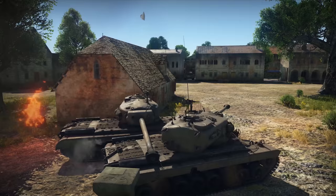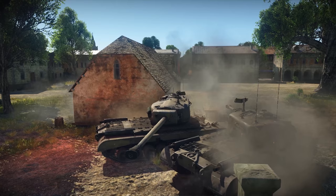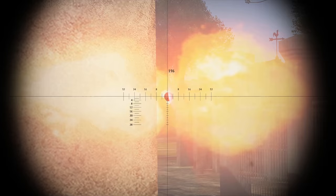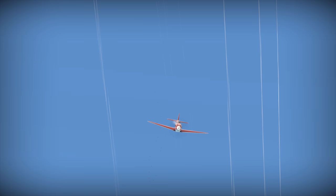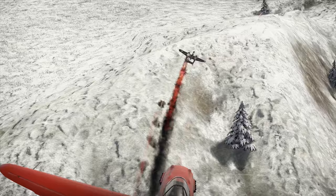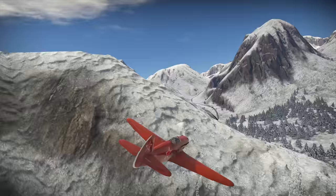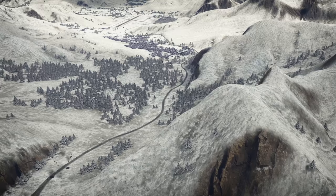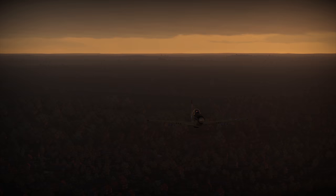Then there are two Destruction Wagers — for 5 and 10 enemies. The first has only three stages, and it's really not that hard to destroy five vehicles in any mode. In RB and SB there's a modifier: one frag equals two. The Destroy 10 Units wager is a bit harder — we don't recommend doing it in Air RBs. Test your luck in Arcades and Tank RB. It's not easy to kill 10 enemies, but you get as many as 10 mistakes before it's over, and the reward goes up to 500,000 Lions.